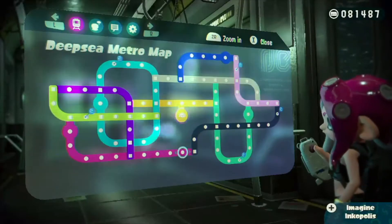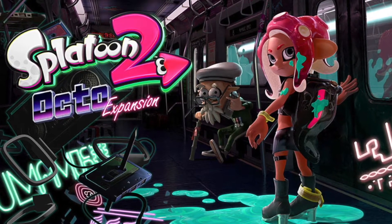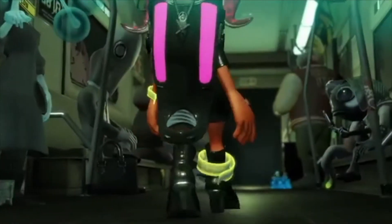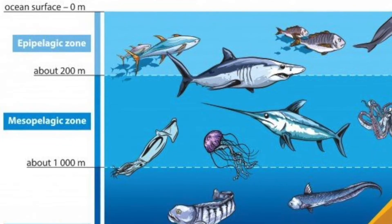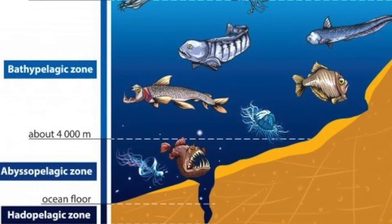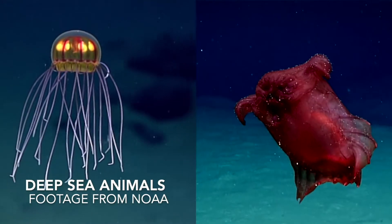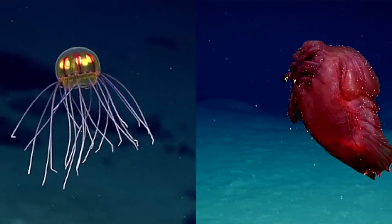Today we're talking about the Deep Sea Metro, which is a part of Splatoon 2's Octo Expansion. I remember back when that first trailer came out, I was amazed at how cool all those deep sea creatures in the background looked. The thing about the deep ocean is it's a harsh environment with cold temperatures, low light conditions, and very high pressure levels. A lot of the animals look very bizarre and otherworldly because they have all these weird adaptations to live in that specific environment.